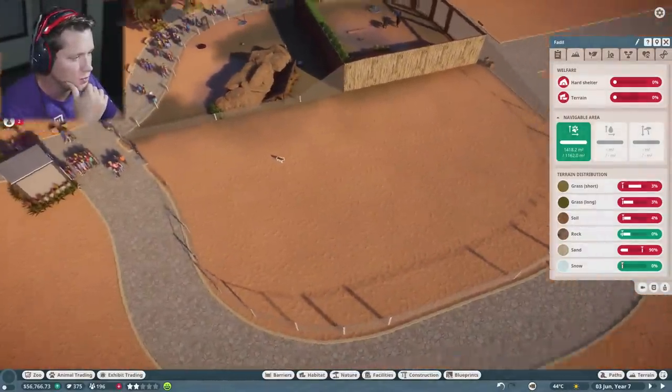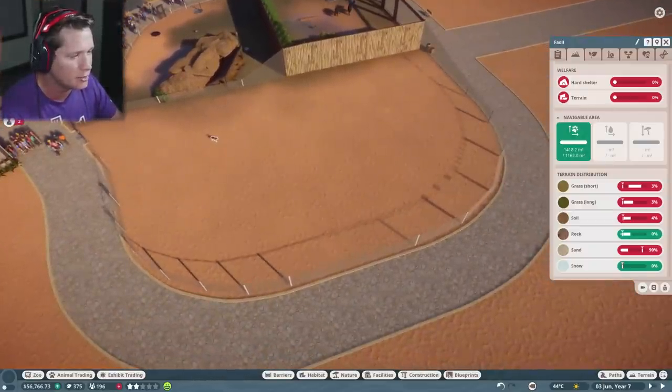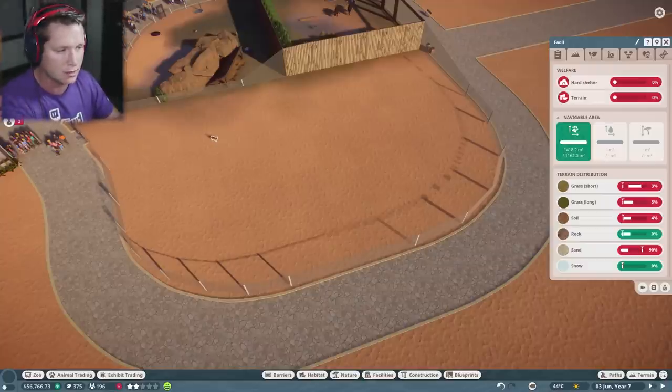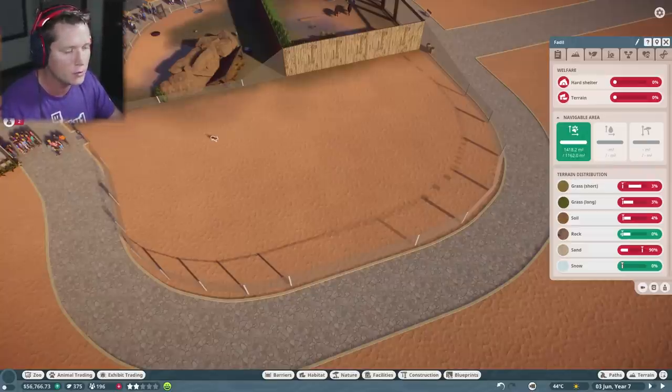I'm going to say let's build up the cave in the back since people aren't going to be able to see them back there anyway. We could build up the cave back there, have this be a grassy area maybe with a river running through and a moat around the outside. Over here could be a sandy area, but they primarily like short grass — I think that's what we're going to go with.